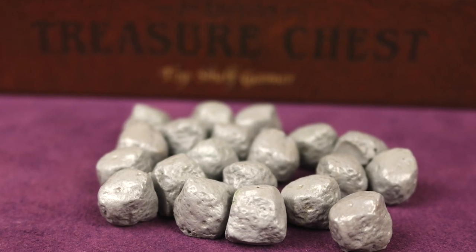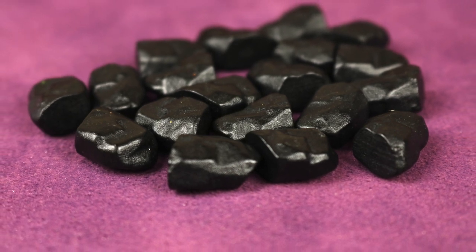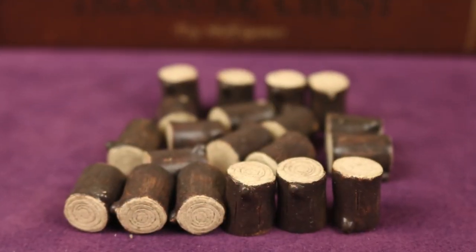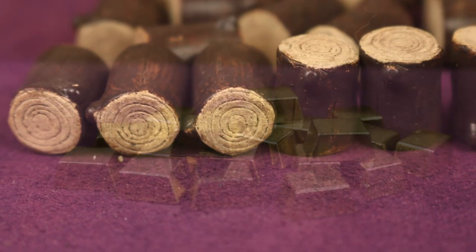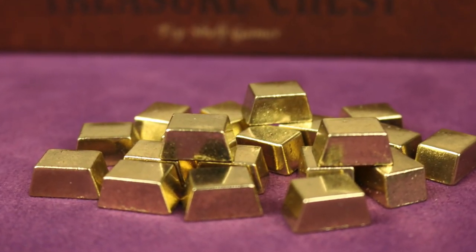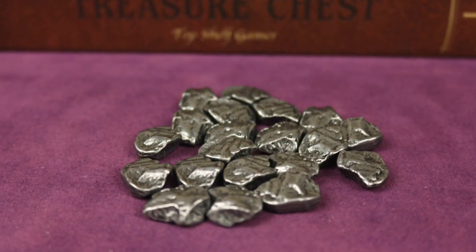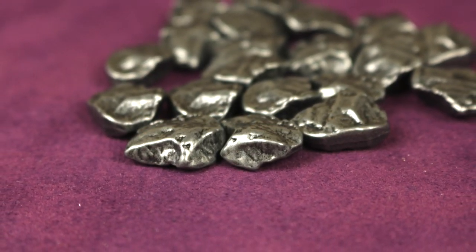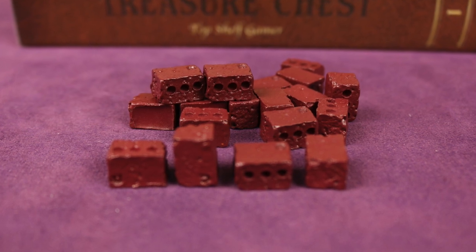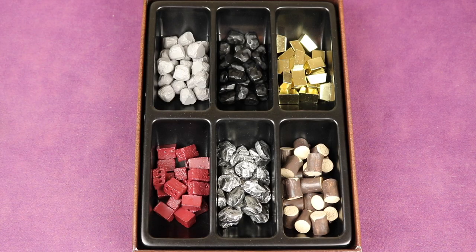Let's take a look at the components in the treasure chest. First we have stone, next we have coal, then we have wood, here we have gold, next we have ore, and finally we have clay or bricks. Most of the ones you've seen here are resin, but the gold and the ore are made of metal.